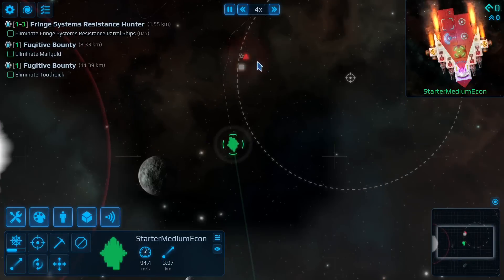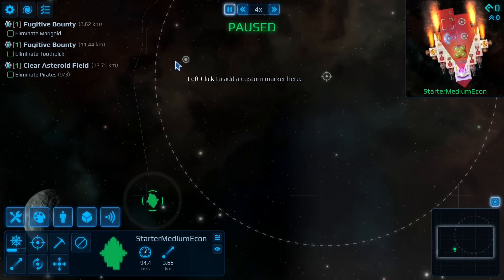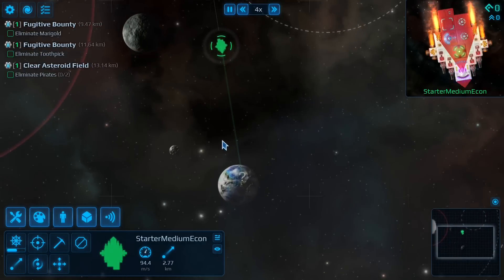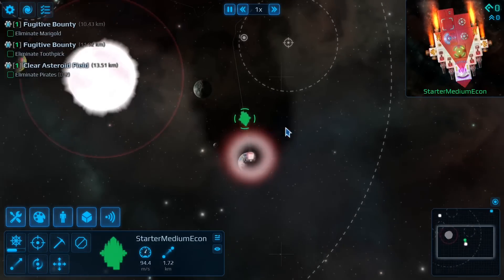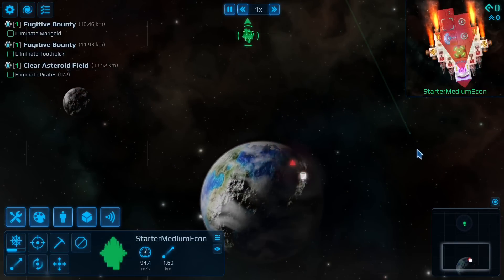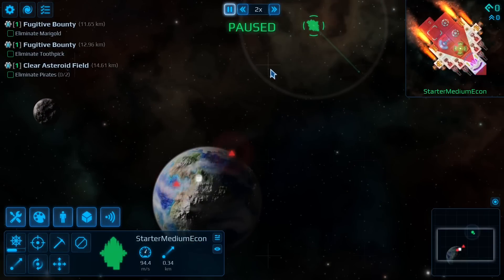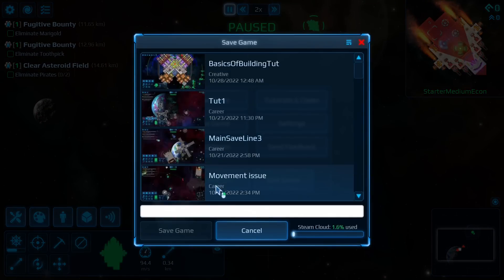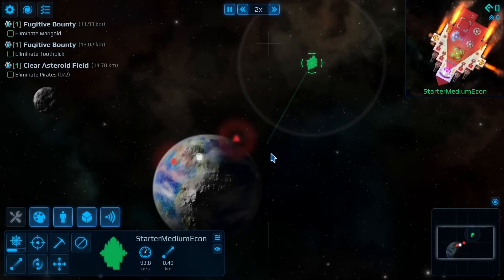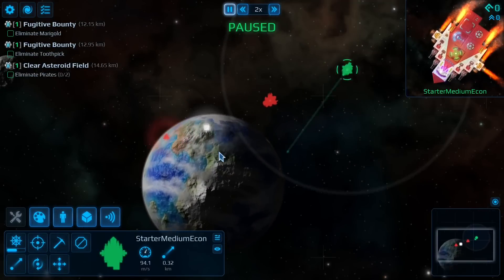Combat is happening here — dead ships you can loot later. There's probably someone dead around there. I'm still looking for that pirate base that needs rescuing. Oh there it is — this is the one being besieged. I'm actually not going to rescue it yet. One fun thing to do is save the game and check things out a little bit.